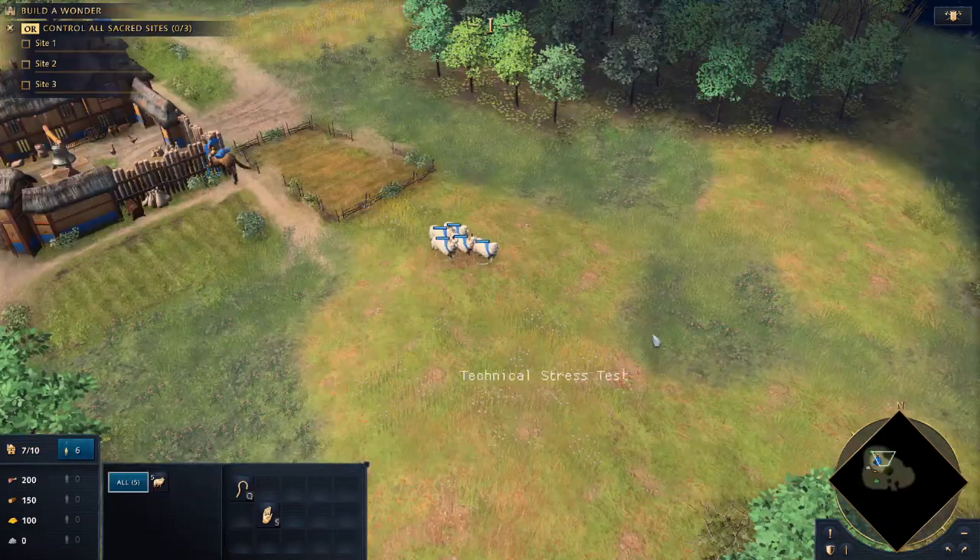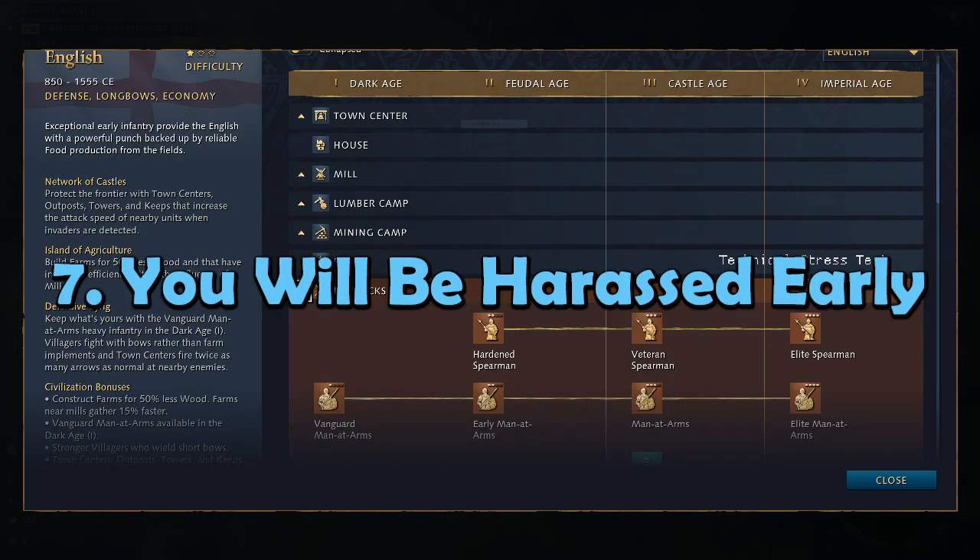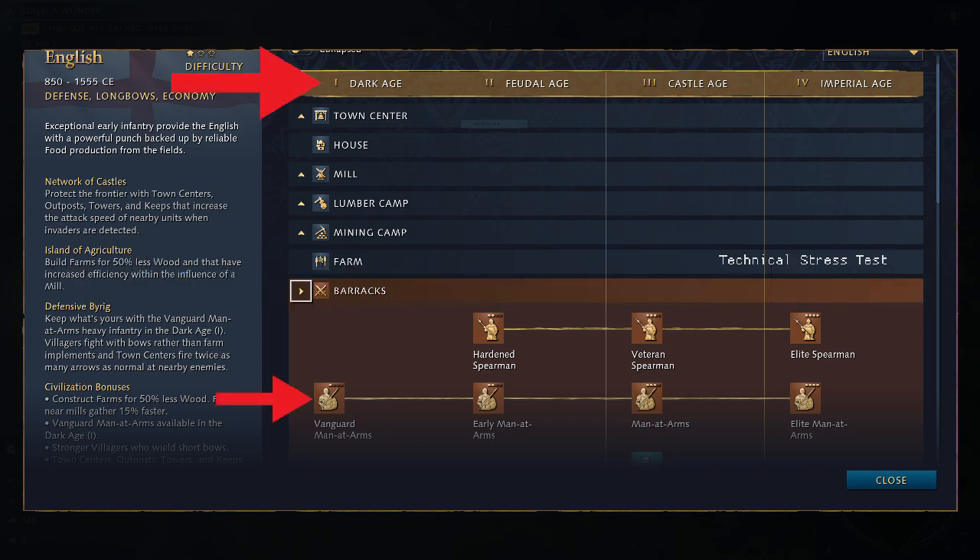Food gathering is the only real variable in the early game economy. Moving on to the military aspects, be prepared to be harassed early. Military units can be trained in Age 1, and depending on the civilization that can even include cavalry. Any civilization is viable to exert significant pressure or even win the game in Age 1 against an unprepared opponent.